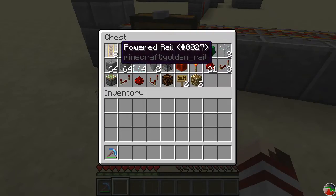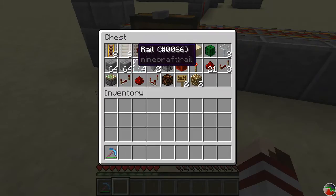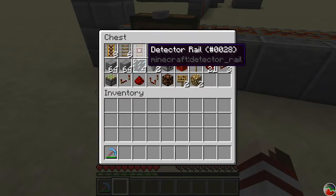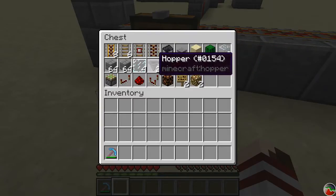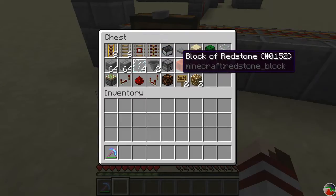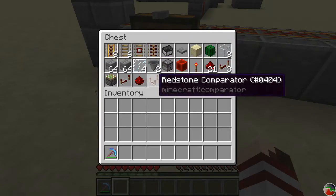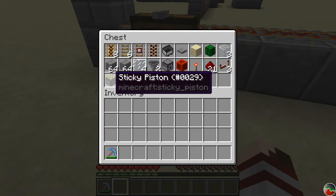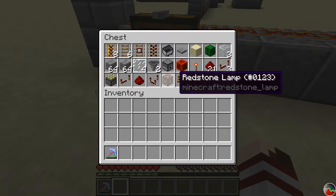Here's everything you'll need to build this: eight powered rails, six regular rails — one of those extra rails is because of the northwest direction, so in the southeast you should only need five — a detector rail, activator rail, a minecart and dispenser, a couple of hoppers, a couple stacks of stone bricks. You need 21 redstone, a block of redstone, cactus, glass, glass panes, three repeaters, and then on the bottom: a sticky piston, an extra repeater, redstone, a comparator, and a redstone lamp.